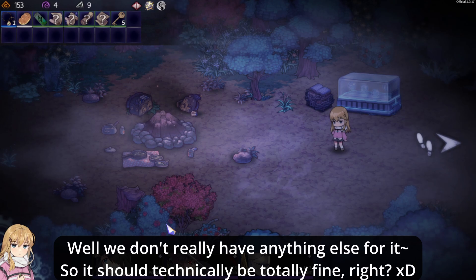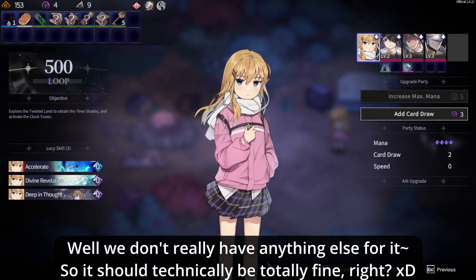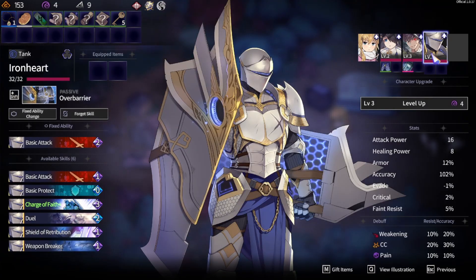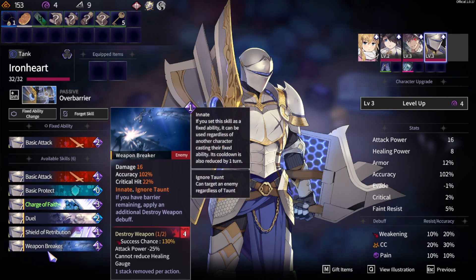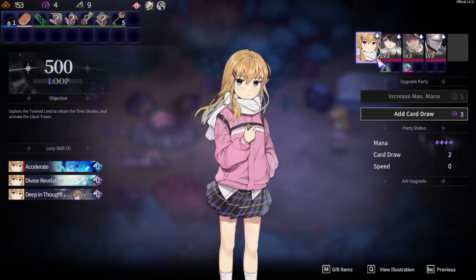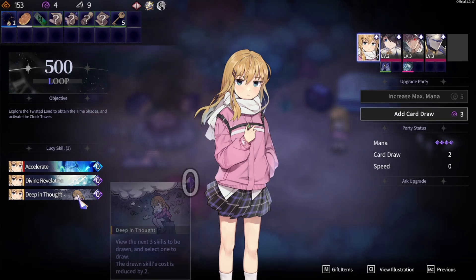I used a skill bot really quickly between this part and the last one. I got him the weapon breaker — not the shield breaker, the weapon breaker — in case we need to tank even more strong attacks. Now we have a way to lower their power. 25% is certainly going to be handy. I just need to make sure I can draw the skill, so I should probably add another card draw, but more mana would be helpful as well. It's always a bit difficult to decide what to do.